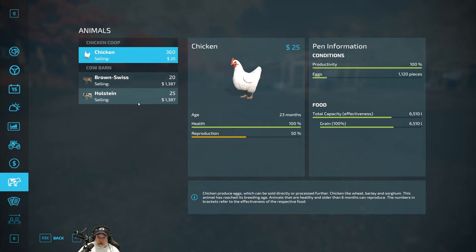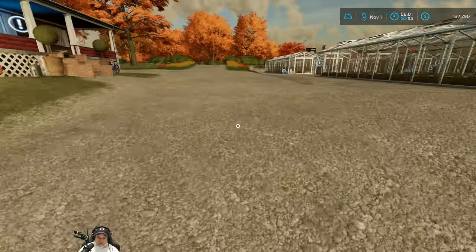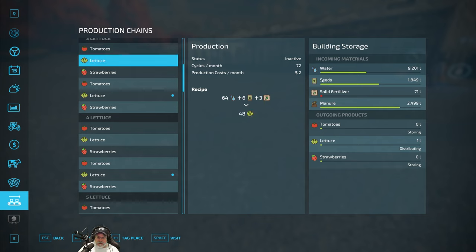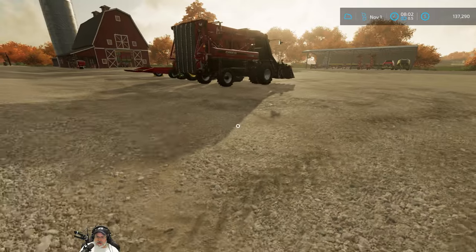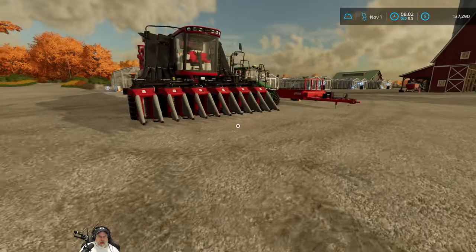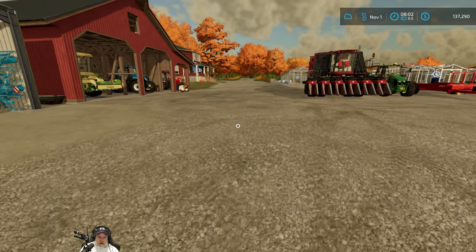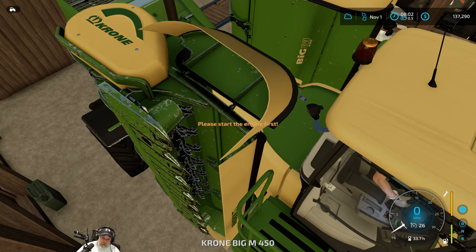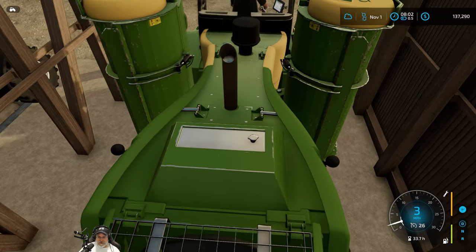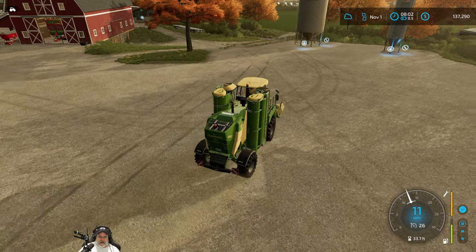Chickens are fine. I'll wait until November 3rd to sell eggs so we can get a few more from the chickens. Cows are very low — we need to feed them today on November 1st. Greenhouses are in pretty good shape overall, we'll need to put some water in them probably next month but they'll be fine for now. The cotton harvest I'll probably do off-camera. What I want to do is see how well the worker can handle baling on our own field like they did on field 71.